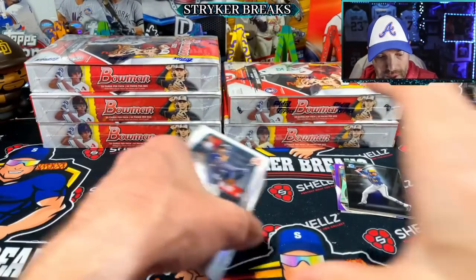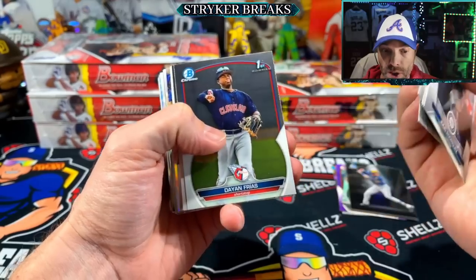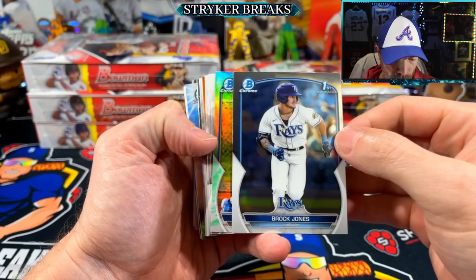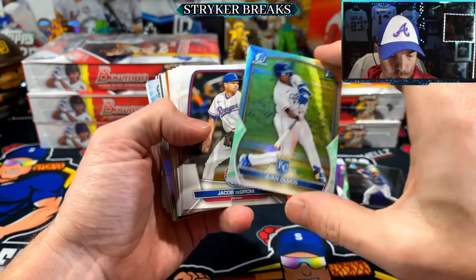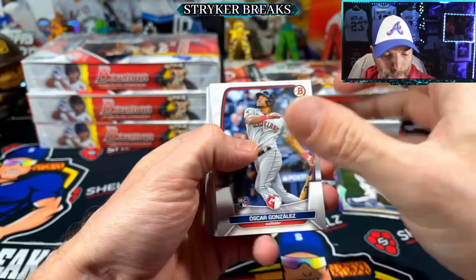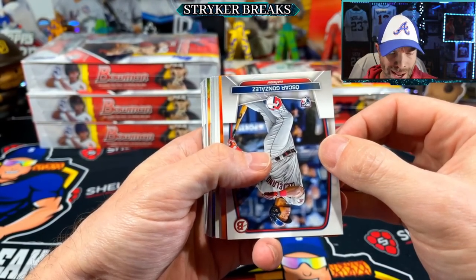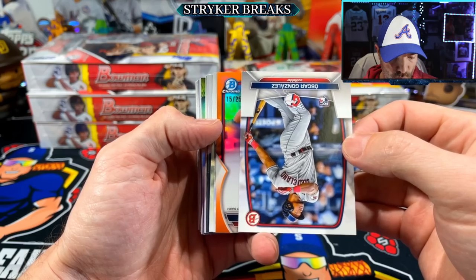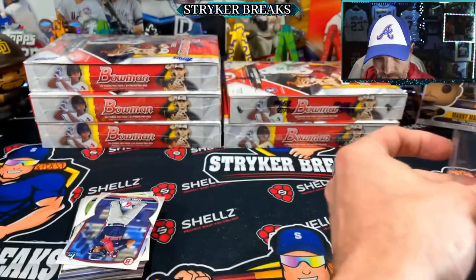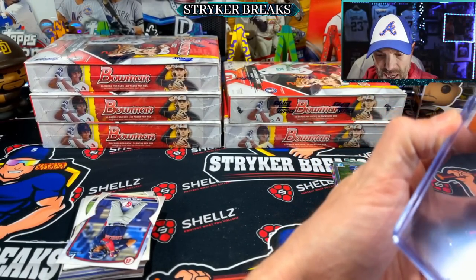All right, last little bit here - autograph should be coming from this stack. Hook me up with a like, subscribe to the channel if you like the videos, ring the notification bell. Another lunar glow - Juan Olmos. There's an orange - sometimes you just have to talk about it and they pop out. Orange paper, no - orange chrome. It's the auto! That's what we want out of our hobby boxes. Orange autographs, super rare, to 25. Janau - for Cleveland. Orange first autos, keep them coming, I'll take them all day every day.